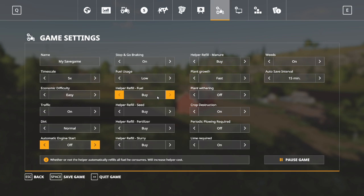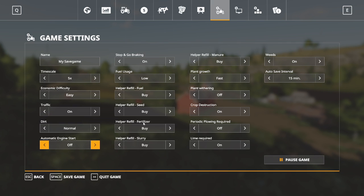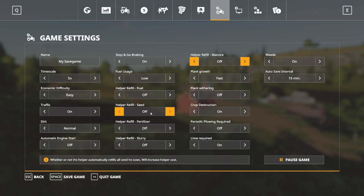One important setting is the helper options — there are five of them. These tell a helper whether to buy fuel, seed, fertilizer, slurry, or manure. The stuff helpers buy is very expensive, and the helper will never use seed already in your seeder — it will buy every bit of seed that goes on a field. So we definitely don't want them buying anything; we will take care of that ourselves.